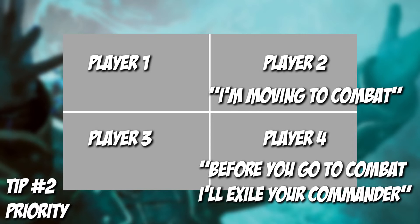So player number two was simply saying, 'Hey, I'm going to combat — does anybody want to do anything about that?' or also asking, 'Hey, I'm going to combat, does everyone else want to go to combat?' Magic is a game of chess in a sense, and it's a back and forth, and it's also asking for permission from the other players when we want to do something.